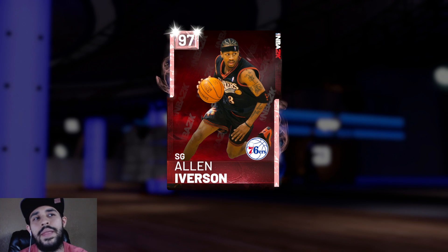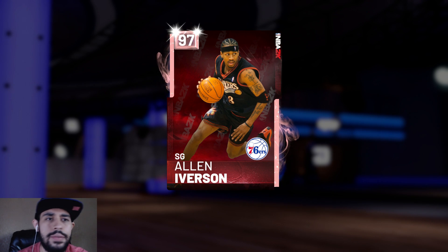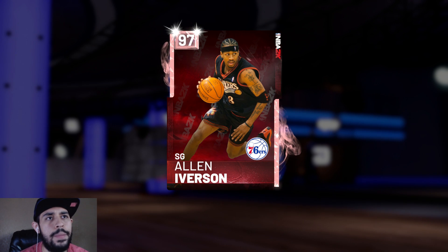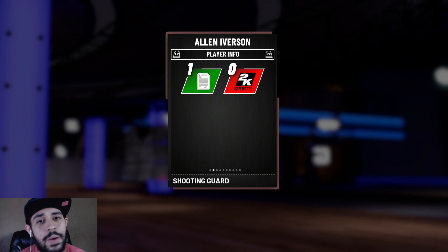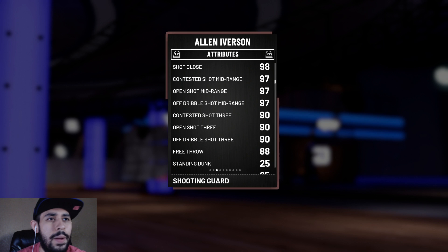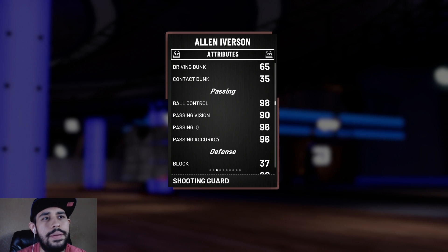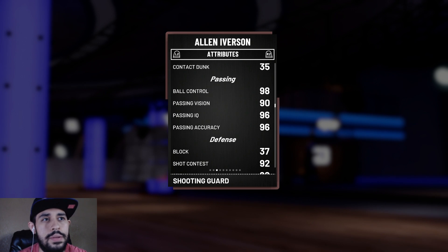Subscribe to the channel right now, leave a like guys, we're almost at 50,000 subscribers. Leave a like right now for more gameplays. We're gonna be getting the gameplay with AI. He has a 90 open shot 3, I can't wait to show you that. Contested 93. This year he has a 65 driving dunk. This year I feel like he's gonna be more usable than in previous years. Last year nobody was really using small guards - everybody was using at least a 6'6 or taller point guard, shooting guard, etc.